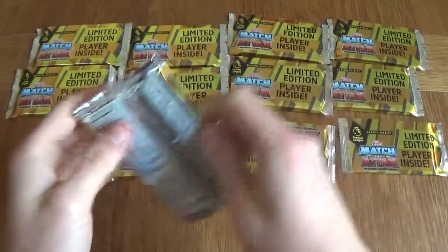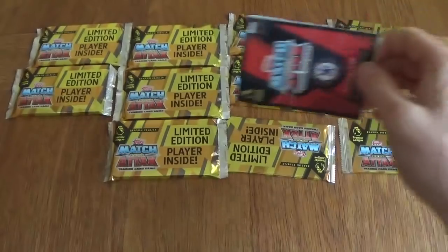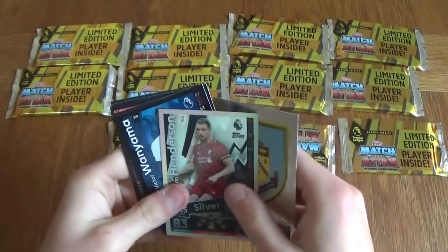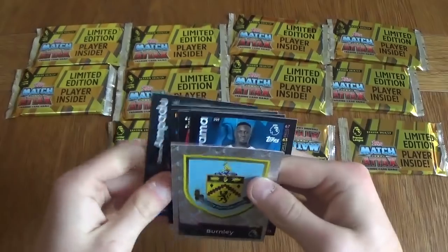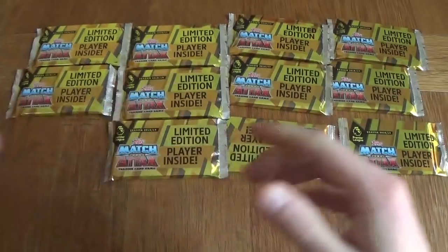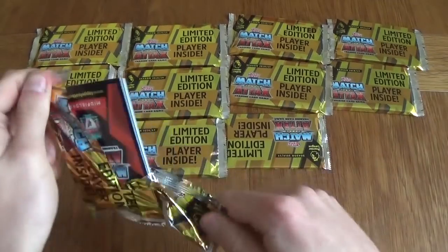Let's get the normal packet open. We've got a Chelsea midfielder. We got Henderson silver limited edition. Also got Vanyama, Shaqiri, Iborra, Van Anhold and Ampadu — Rising Star. Van Anhold being the fan favourite, I believe.